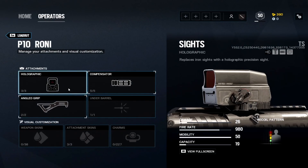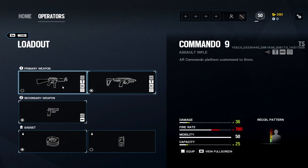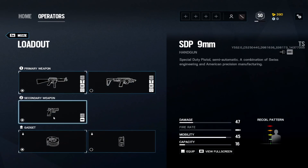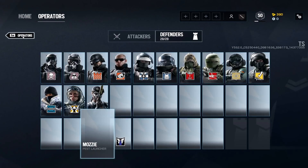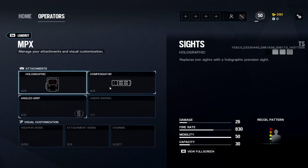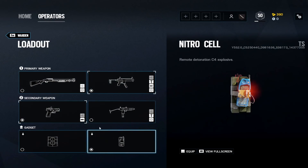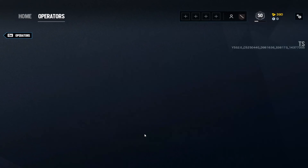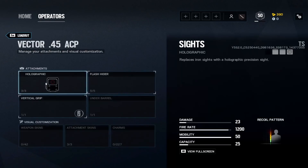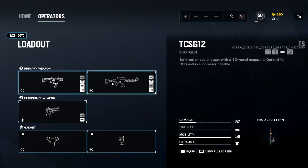Mozzie: two solid weapons. The P10 Roni is my favorite — holographic, compensator, angled grip. I run compensator on guns with little muzzle velocity that I tend to pre-fire a lot, and that fits the P10. Commando 9: holographic, muzzle brake, angled grip. Pistol with muzzle brake. C4 — especially when roaming — since Mozzie is a roamer. Warden: MPX same setup as Mozzie, comp, holographic, angled. P10C scope with muzzle brake. C4 or deployable shield — C4 most of the time.